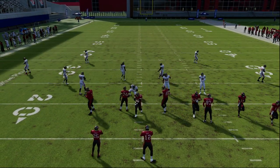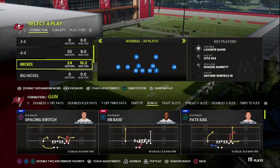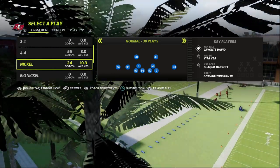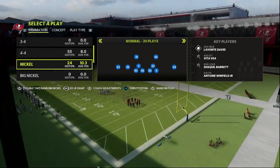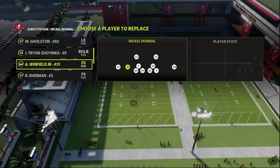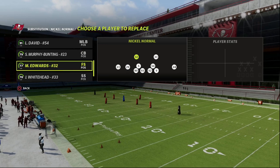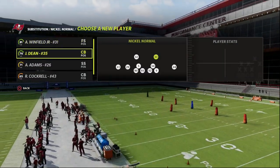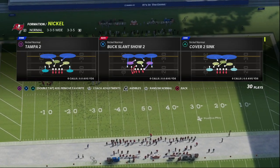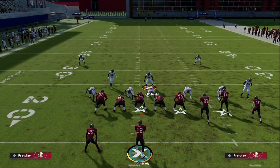I want to show you something else I really like to do with this defense. I think Cover Two is going to be the best coverage in Madden 23, and I want to show you a way to improve it. We're going to go to our packages and use the free safety inside package. What this does is it puts a safety right here, and you can sub this guy out with whoever you want to put wherever you want.